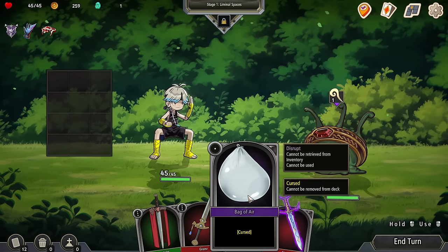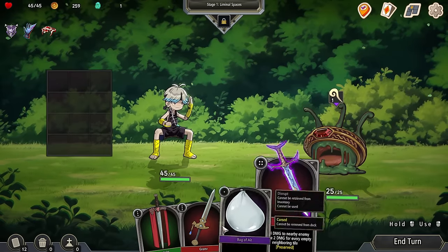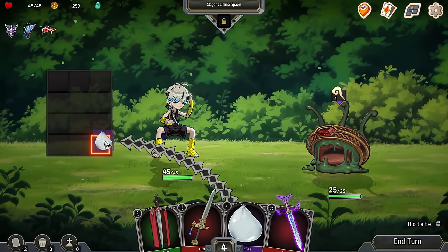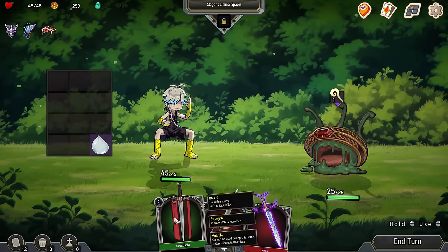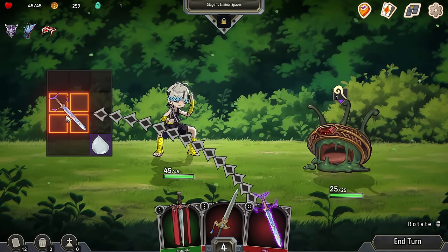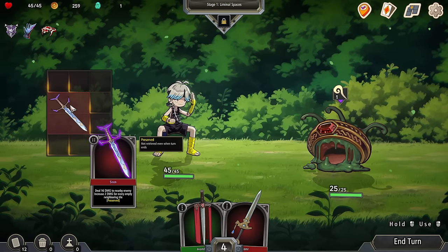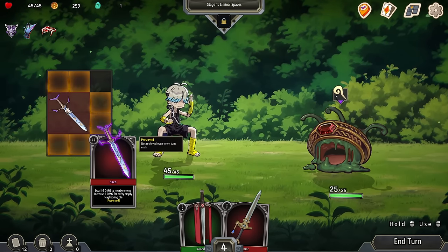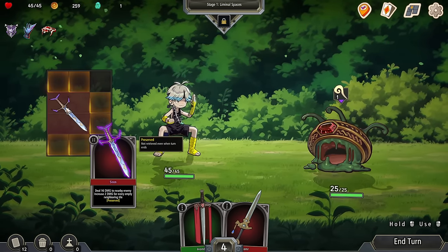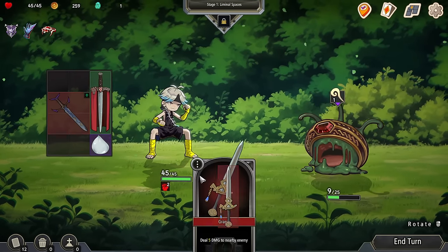The bag of air is still here — can't be retrieved from inventory, can't be used. So it's just going to be there and be in the way. It's also going to hurt my draw pile. I think I'm going to put it in there just to keep it from messing with my cards. I can put this one in to get some good damage, and this gives me two strength.